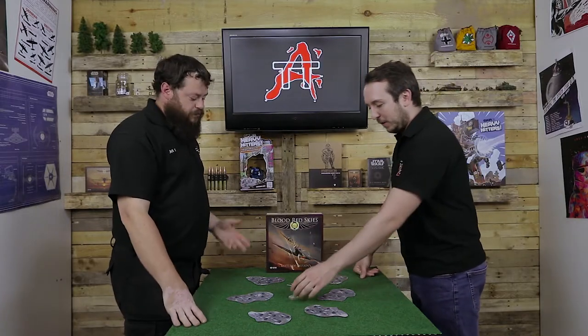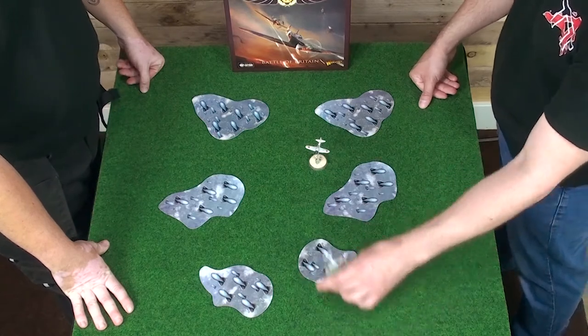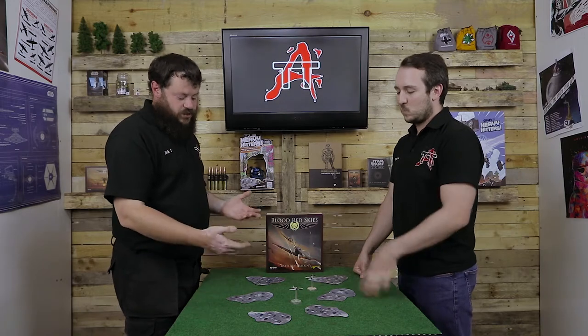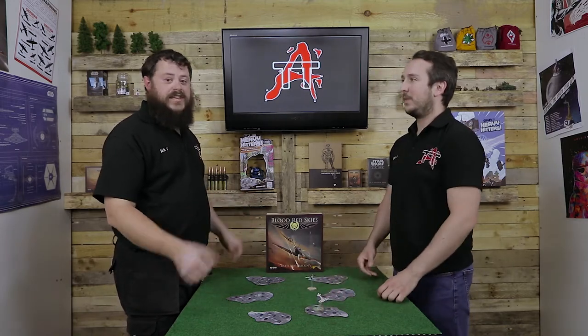Unlike clouds, barrage balloons are not going to block your line of sight and they're not going to give you any cover. In fact, they only affect disadvantaged planes — a neutral plane can fly over, past, or land on one and it's completely unaffected. It's only disadvantaged planes that are impacted. If a disadvantaged plane goes through or lands on one, it must roll a manoeuvre test — because these weren't just balloons floating in the sky; they had steel cables attached to the ground, and it was the cables that made them dangerous. If you fly into those cables, they're going to do some damage.